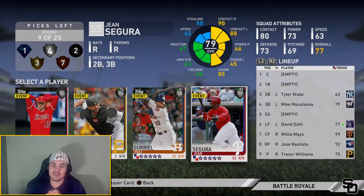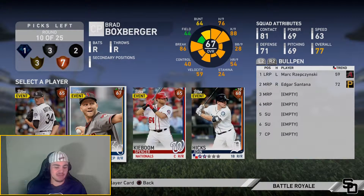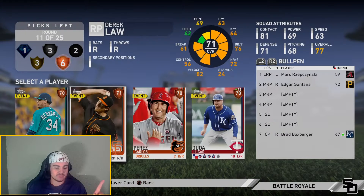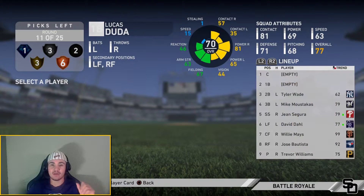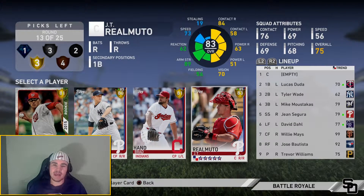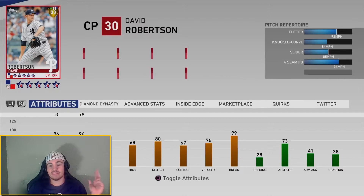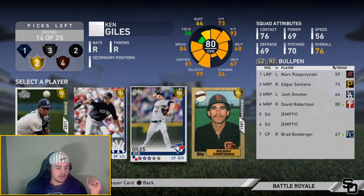Now you only have one common left and six bronzes left in your draft. In your bullpen, which you have seven options for, you're going to use one common — so you're done with your commons. Then you want to choose one diamond or gold in your bullpen: one shutdown guy, put them in the third inning or whenever you're in trouble. For example, I like the 95 Rich Gossage. Say you choose a righty Rich Gossage. Then use a silver on an opposite-throwing lefty, and then pick four bronzes after that — two lefties, two righties — so you're pretty even in your bullpen.